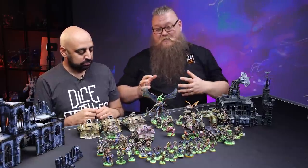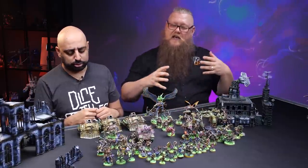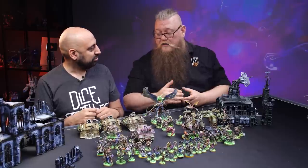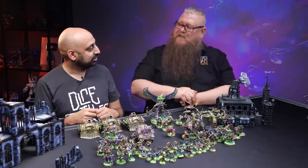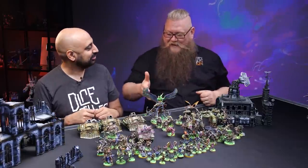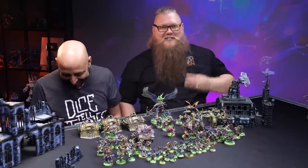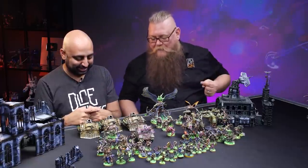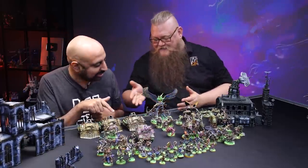The Plague Burst Crawlers have received a step down in weaponry — the Entropy Cannons have lost a foot of range, meaning the traditional style of hanging out in your deployment zone pumping full firepower is kind of over. That 24-inch range is not long enough. But they did gain something: they now move 10 inches. So Plague Burst Crawlers are now assault vehicles — Mortarion and his Plague Burst Crawlers are going to be my assault wing. Three Plague Burst Crawlers as a bodyguard for Mortarion. Before my support tanks brought up the rear; now they're leading the charge.